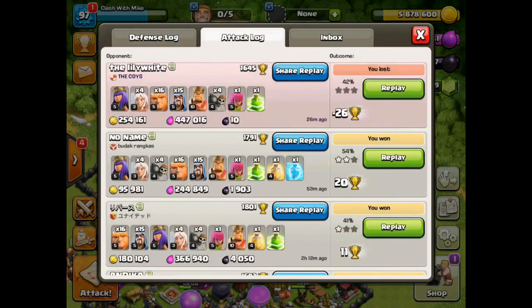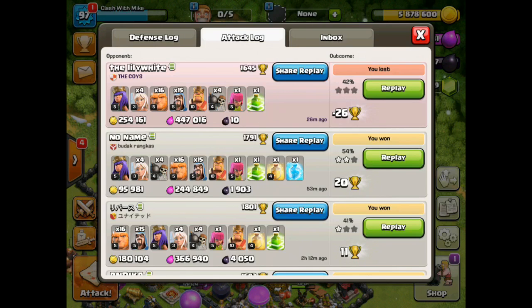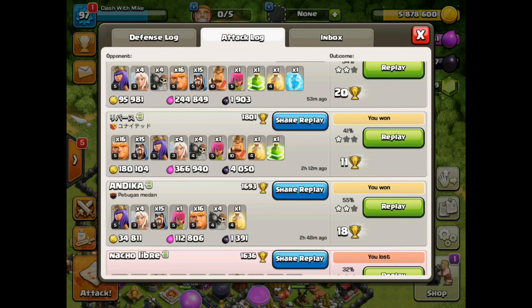I want to go into my attack log real quick. This last raid was a total fail — I was actually trying to get the dark elixir but only ended up getting the other loot. Scrolling down, you can see this one right here where we got it all: 4,000 dark elixir. Every once in a while you'll come across a base like this.